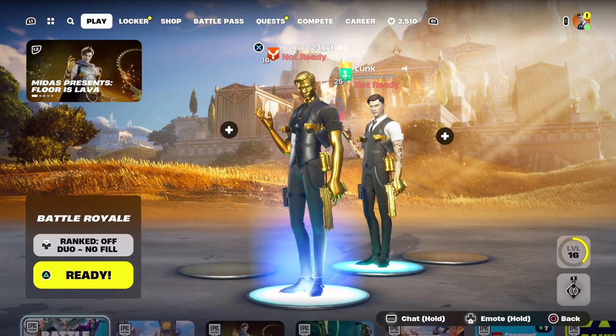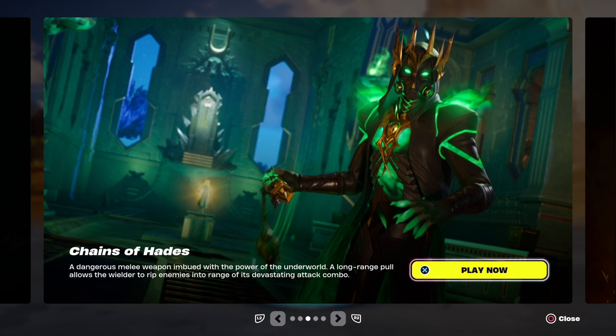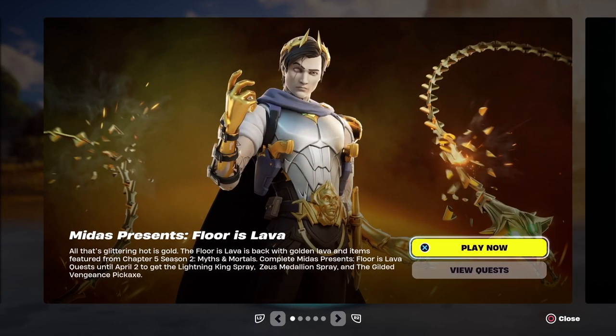Welcome back to the channel, today we have a brand new Fortnite update in Chapter 5 Season 2. Midas is back and there's a lot to go over. We have the Chains of Hades mythic, which is a dangerous melee weapon imbued with the power of the underworld — a long range pull allows the wielder to rip enemies into range of its devastating attack combo. We also have the Rise of Midas quest and the Warforged Assault Rifle, which is an aggressive assault rifle forged for battle-hungry gods, with high damage, high rate of fire, and strong recoil.